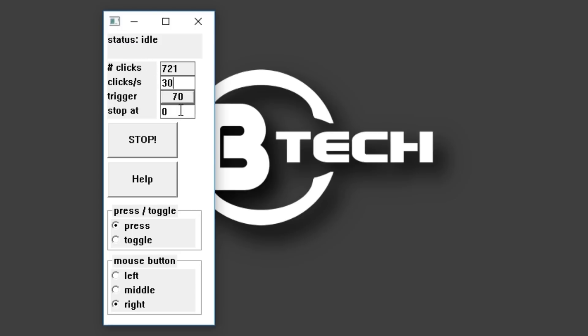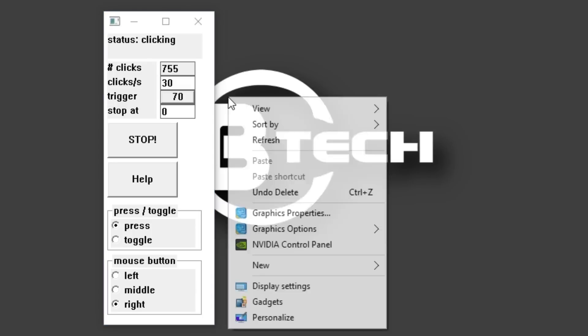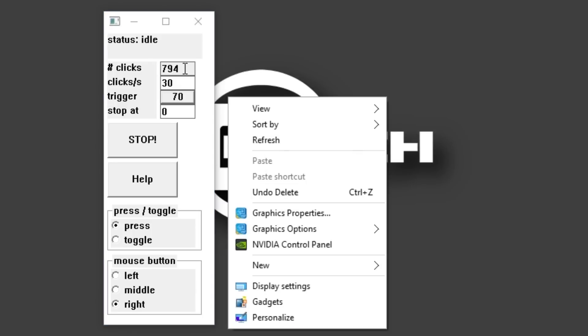The Trigger is the button on your mouse or key on your keyboard that you want to start clicking with. So whenever you press that trigger key, it will start clicking. To set the trigger, I click on it and then press the key I want — I press the F key on my keyboard. Whenever I hold F, you can see that it is clicking.